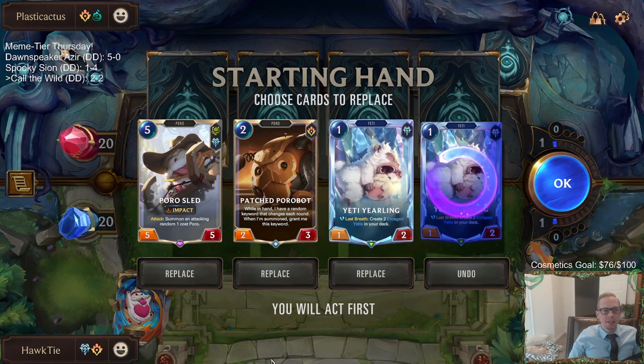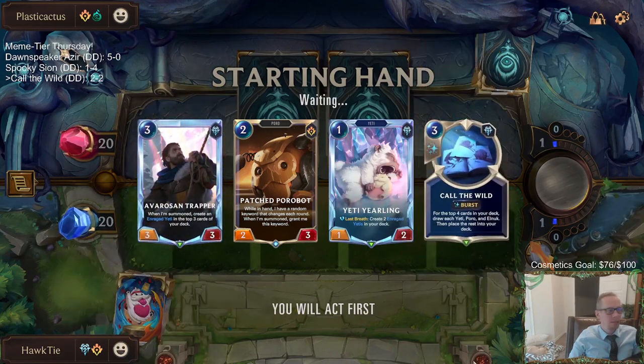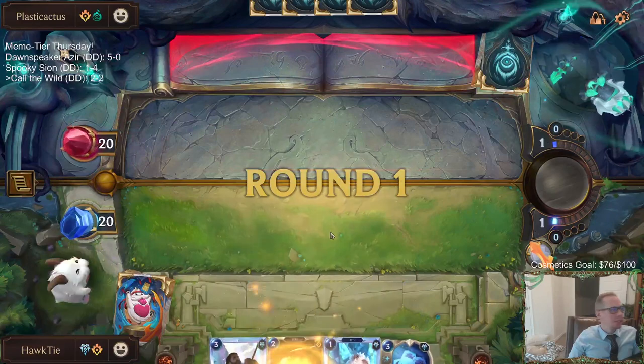I don't really want the second Yeti Yearling. I'm going to send that back and Poros light back. Our Pack Mentality is doing some work. Good job.